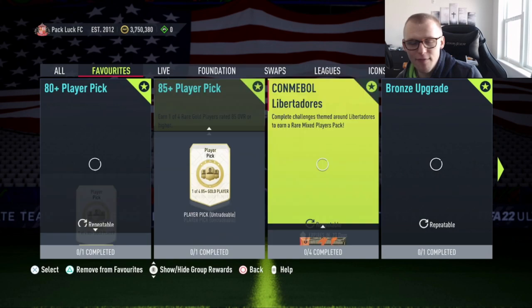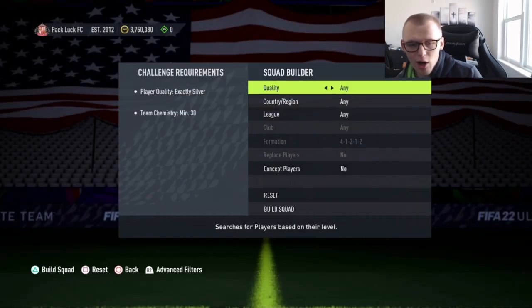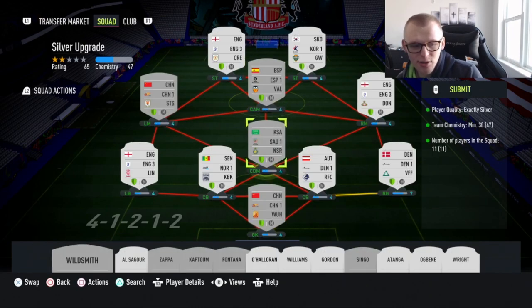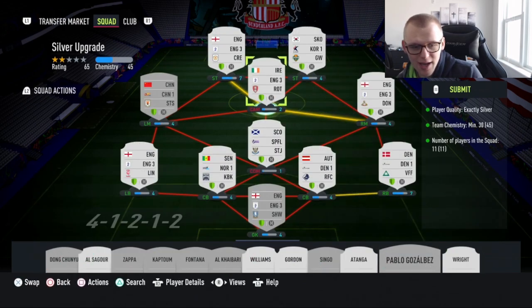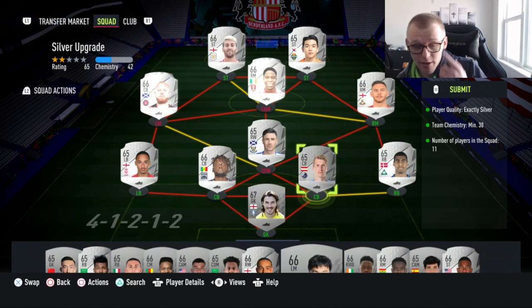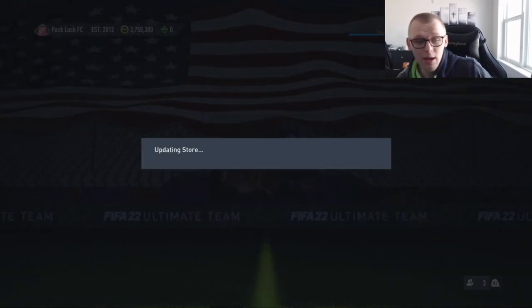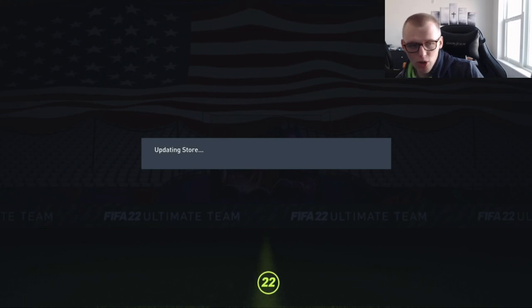The next step is the silver upgrade SBC, which gives you three common gold players — exactly what you need for the 80 plus player picks. Go to silver, go to untradeable, and sort low to high or high to low, it doesn't really matter. If you have off-league cards with no additional value, throw those in. I personally throw in league SBC cards when we have a player pick, but for this example we're chucking in all off-league untradables. This gives you three common golds, and you can potentially pack informs too. At 500 plus coins per common gold on the market, this saves you a minimum of 1,500 coins each time.